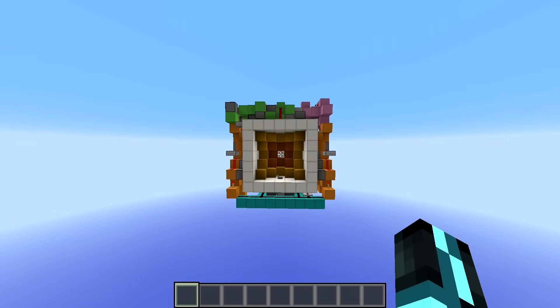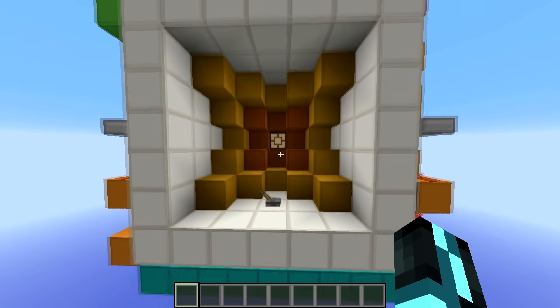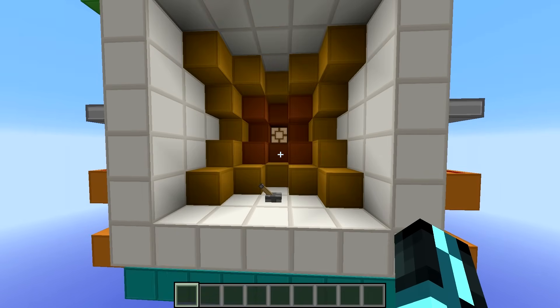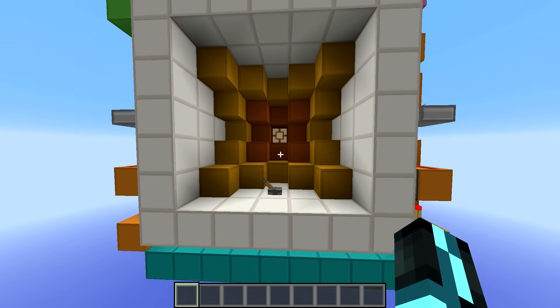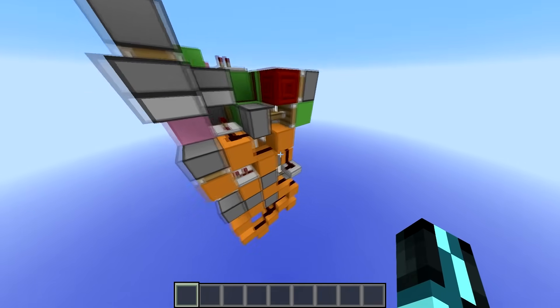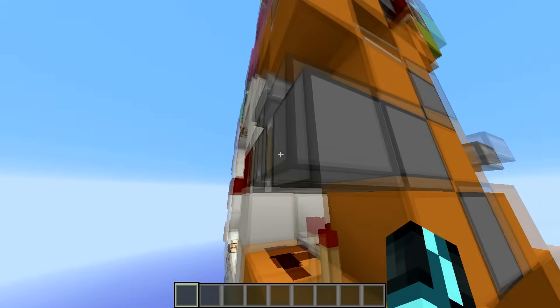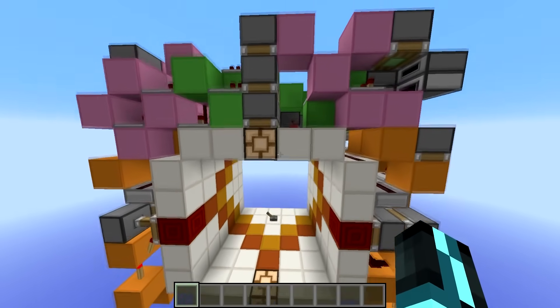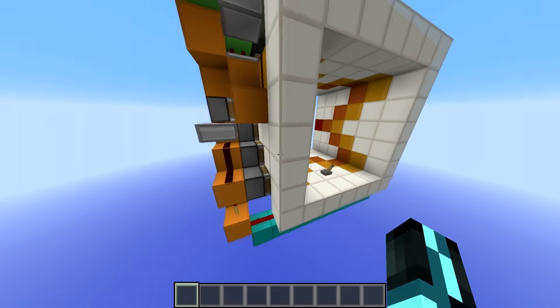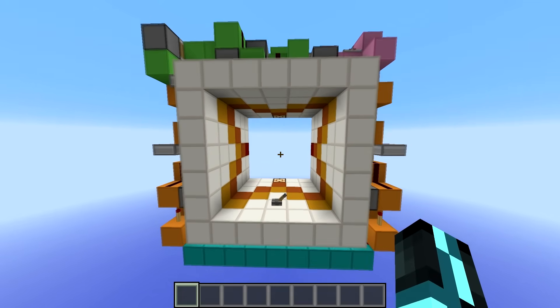Hey guys, so today we're going to be doing a rather highly requested tutorial which is how to build this 5x5 cave door, and it's not any ordinary 5x5 cave door because it's perfect in every way. The animation is clean, it's as fast as you can get it without zero tick pulses. It's layout size, it has a redstone dust input, the lamp is always on, it's symmetrical, it's super fast, and the redstone is super simple. Anyway, let's get into the tutorial.